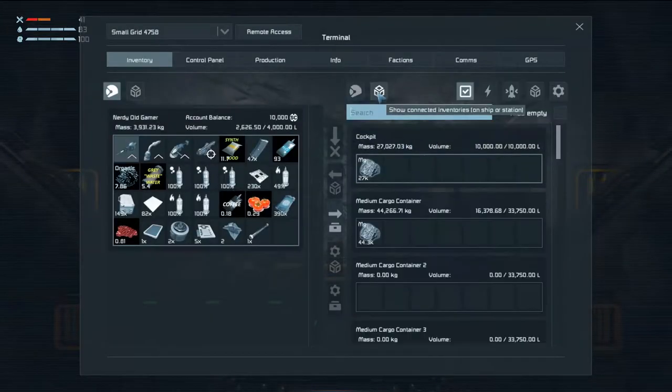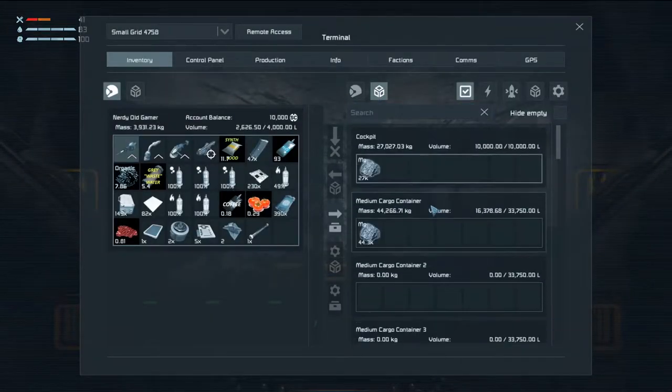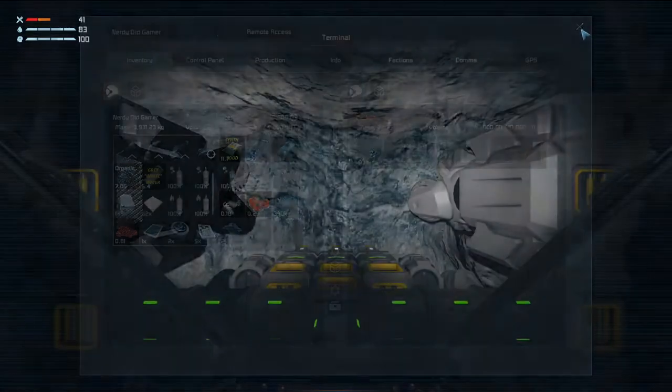Let's see how much magnesium do we have. 40 — 76,000. More than that.